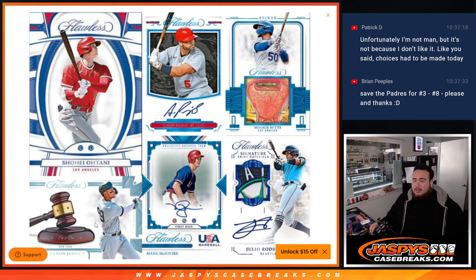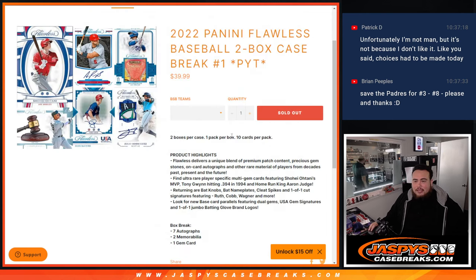Seven autos, two memorability cards, one gem card in an average box. Looking at some of the previews — I really think this is one of the coolest cards out there. You've got Aaron Judge, the spikes again this year, very nice RPAs, Julio diamonds — all that fun stuff.